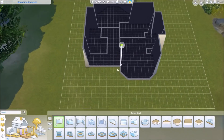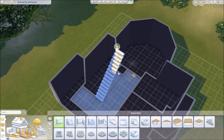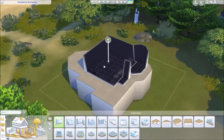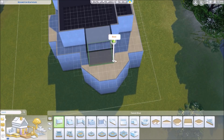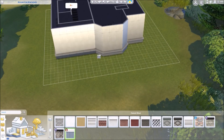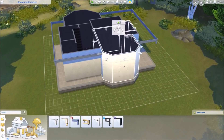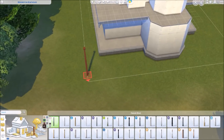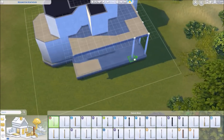I started with a vet clinic. With the new pack you can be a vet and have the vet career. It works just like retail from Get to Work — you can own a vet clinic on a different lot than your house. But since your vet sim has to eat, sleep, and use the toilet, it's practical to put an apartment on the same lot too, which is what I did here.